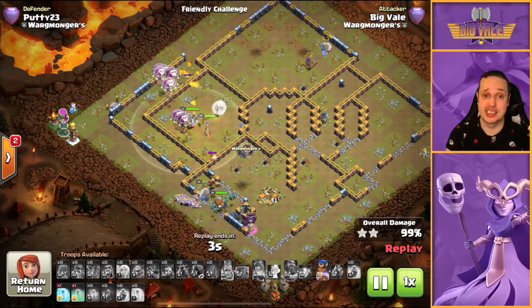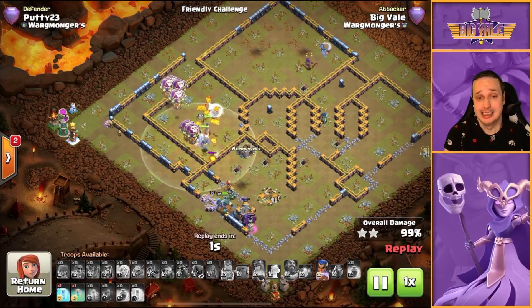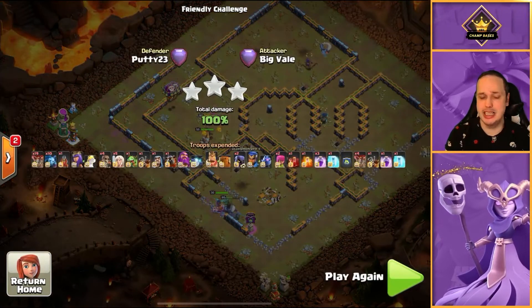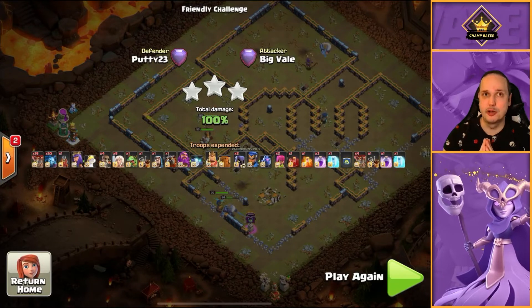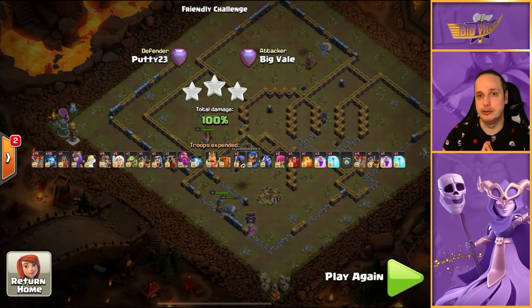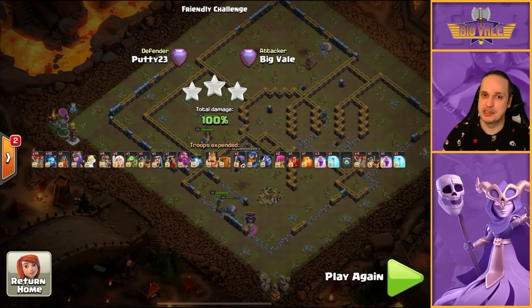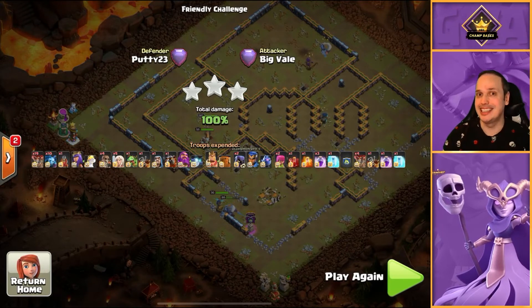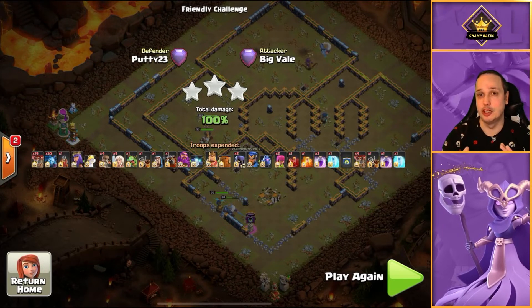RC coming in quite late. Just a really nice simple takedown. We swagged a Freeze and an Invis - for a Queen Charge that's quite a lot of swag, because typically you will need a lot of spells to keep that Queen alive and kicking. Really nicely executed attack. Again, quite late on the Lalo, but if anything it does show that a late Lalo deployment doesn't mean a fail. That was a 50-ish second Lalo. Don't be like Big Veil - try and give yourself at least a minute, ideally about a minute and a half for that Lalo to work its way through.